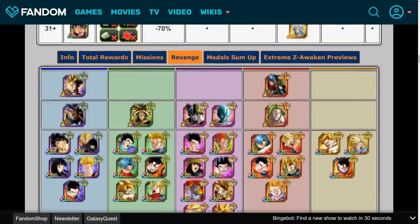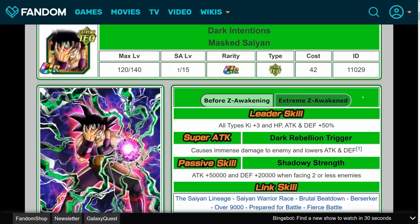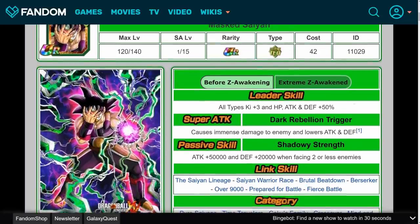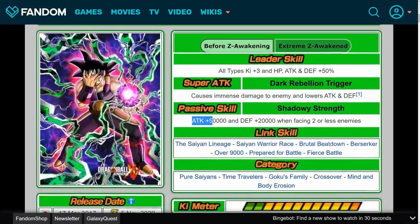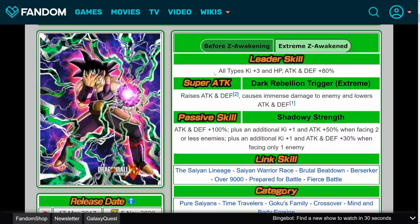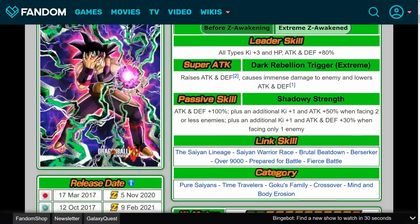Now let's talk about what the Extreme Z Awakening actually looks like. For comparison, we're going to go over the pre-EZA details first, then talk about the EZA details. His current Leader Skill is all types, Ki plus 3, HP, attack and defense plus 50%. His super attack causes immense damage and lowers attack and defense. His passive is attack plus 50,000 and defense plus 20,000 when facing 2 or less enemies. With his EZA, his new Leader Skill is all types, Ki plus 3, HP, attack and defense plus 80%. His super attack raises attack and defense — infinitely stacking — causes immense damage, and lowers attack and defense. His passive is attack and defense plus 100%, plus an additional Ki plus 1 and attack plus 50% when facing 2 or less enemies, plus an additional Ki plus 1 and attack and defense plus 30% when facing only 1 enemy.